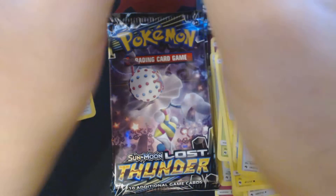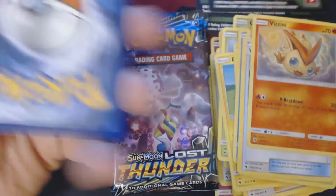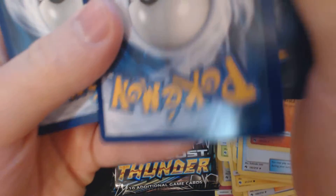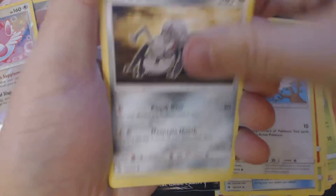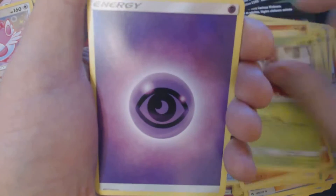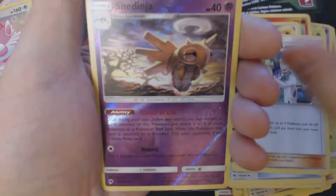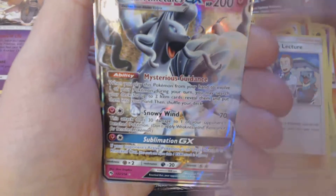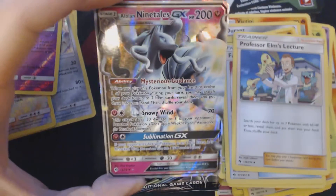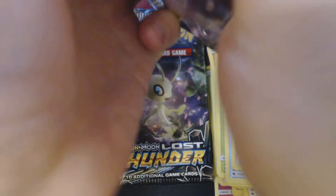Pack number 5 — 4 more to go. Something interesting this way comes, probably something very interesting seeing how sticky that is. Got here: Pikipek, Durant, Cubchoo, Thanpy, Wurmple, Psychic Energy, Eridos, Fairy Charm Psychic, Professor Alm's Lecture, Reverse Hollow Shedinja, and Alolan Ninetales GX — probably the most valuable regular Pokemon GX out of the set.